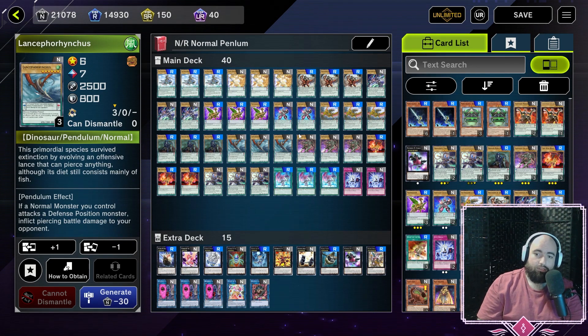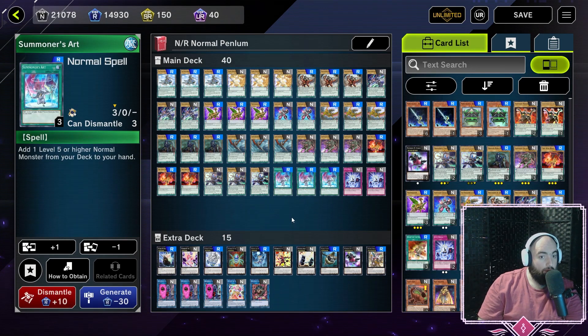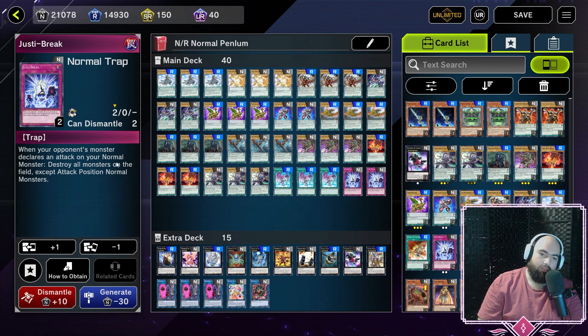With all the main Pendulum monsters out of the way, we also have five extra cards in the deck. Three copies of Summoner's Art — add one level 5 or higher normal monster from your deck to your hand — which is absolutely fantastic and gets you out of any jam with high or low scale troubles. And two copies of Just a Break: when your opponent's monster clears an attack on your normal monster, destroy all monsters on the field except attack-position normal monsters — which is normally all of them. It's essentially Mirror Force in this deck.